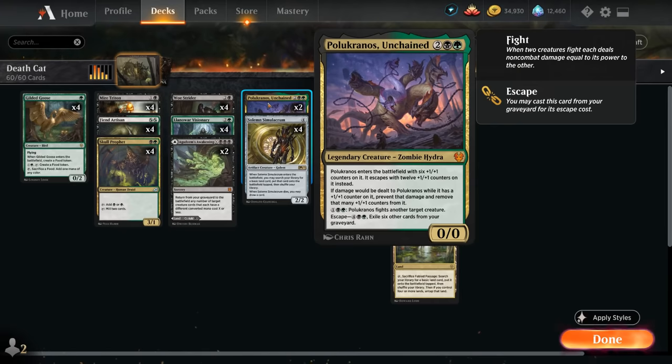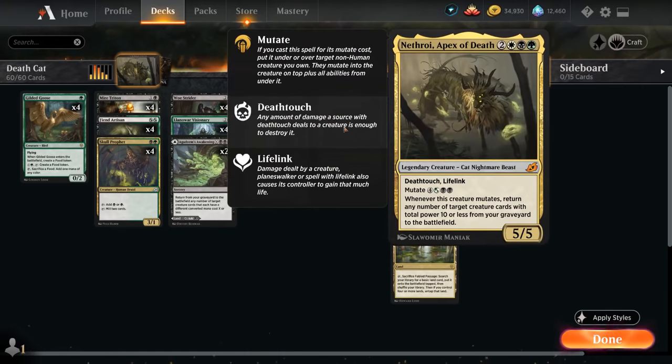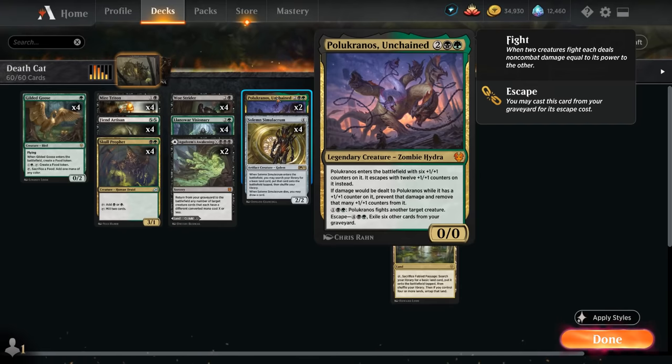We also have two copies of Polukranos Unchained — a 0/0 that enters the battlefield with six +1/+1 counters, and escapes with twelve +1/+1 counters by exiling six other cards from our graveyard. For one black and one green, Polukranos fights another target creature, and if damage would be dealt to it while it has +1/+1 counters, we prevent the damage and remove that many counters instead. Polukranos is also great synergy with Nathroy since it's a zero-powered creature in the graveyard, so we can get it back essentially for free. Mutating Nathroy onto Polukranos gives us a 5/5 death touch life link with all those counters on top.